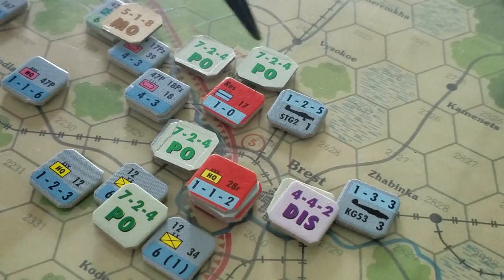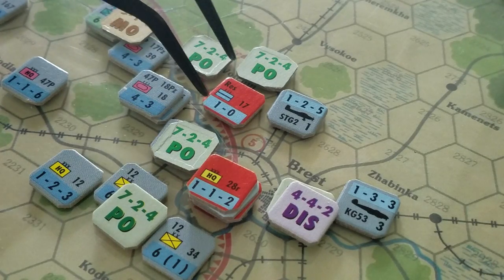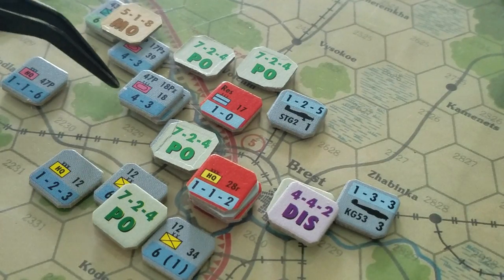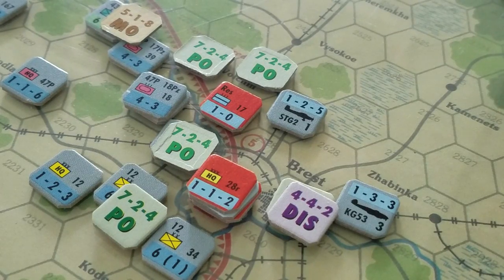The 7 there is our casualty number, which is a number we're going to roll against based on the CRT, and that's going to determine whether or not we take a step loss. It's a differential-based combat system. We take all the combat factors — 4 plus 3 is 7 — and we launch ourselves across the river at these guys who have a 1. So we start out with a plus 6 differential and we're going to move 2 columns to the left for the entrenchments.